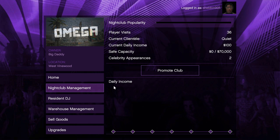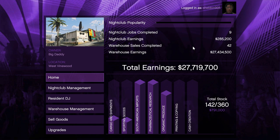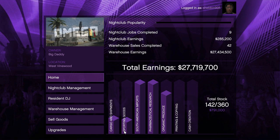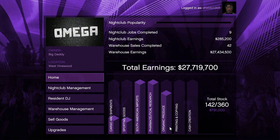My warehouse sales are very high and I've made over 27 million doing them. The nightclub warehouse makes its profits using other businesses you own, so this business won't be useful unless you own other businesses. South American Imports is your coke, Cargo and Shipments is your cargo, Pharmaceutical Research is your meth, Sporting Goods is your bunker, Organic Produce is weed, and Printing and Copying is document forgery. Your most profitable ones are South American Imports and Cargo and Shipments.